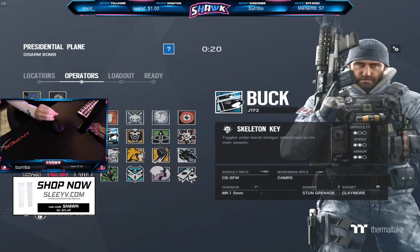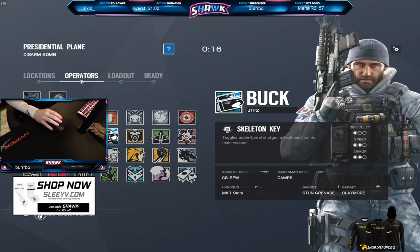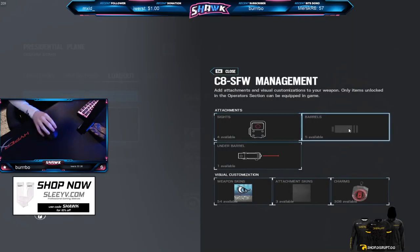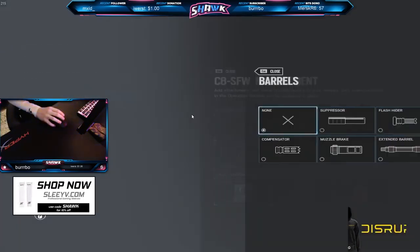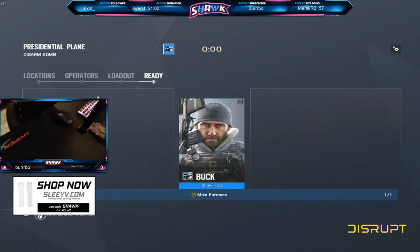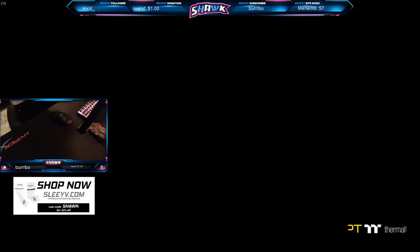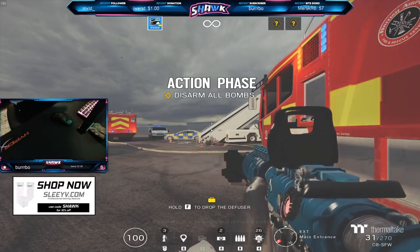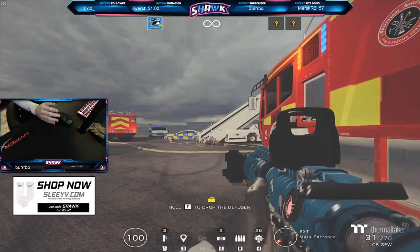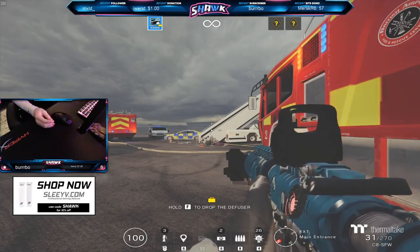So the basic idea here is you want to take a gun — for example, Buck's C8 that has a fair amount of recoil — and you want to take off your barrel attachment. You also want to take off your vertical grip if you're using one. You basically want to take off anything on the gun that reduces recoil and then add anything onto the gun that increases recoil.